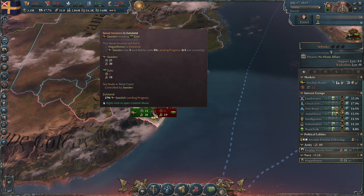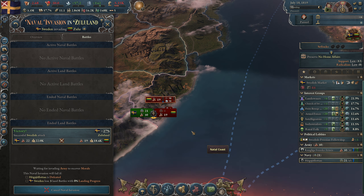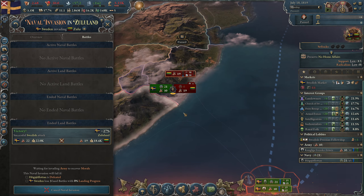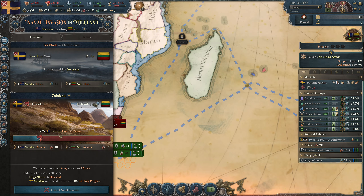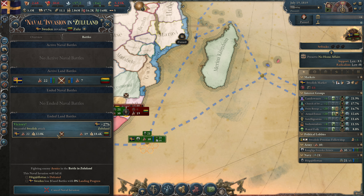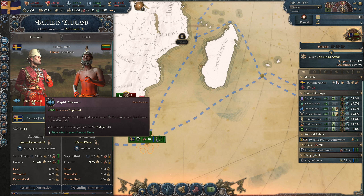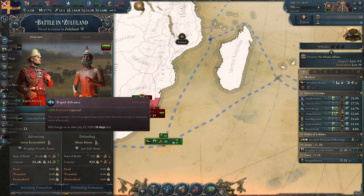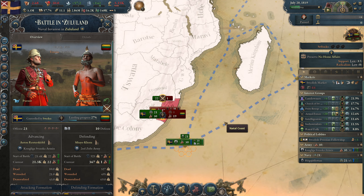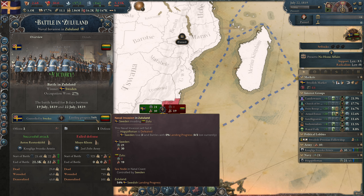When we click on the naval invasion, it immediately goes to fight again. We won one battle and there is the next one. Their morale is only at 54% so we are going to win this very quickly. They have the charter terrain kill rate and we have rapid advance. We are winning this super quickly — we need to do this two more times and then we have fully landed.